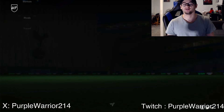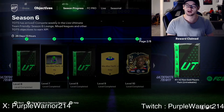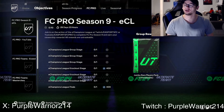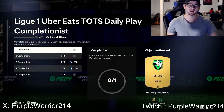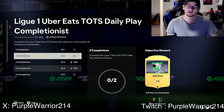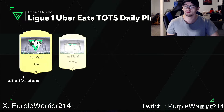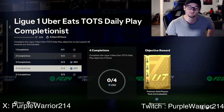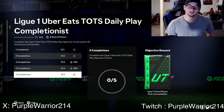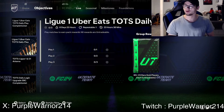We only had a splash screen for a couple seconds. First we're going to start off with the objectives — I am not going to be opening any packs this video. The Uber Eats daily play overall gets you a Team of the Season pack, which has been kind of stinky so far. You get multiple rewards: 83s, some kits, XP, a Cream and Gold Players Pack, and a League One Prime Players Pack.